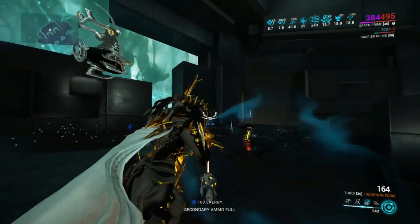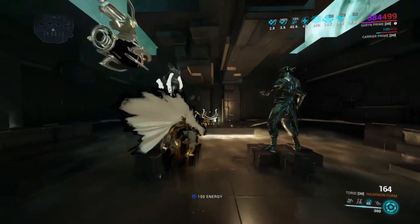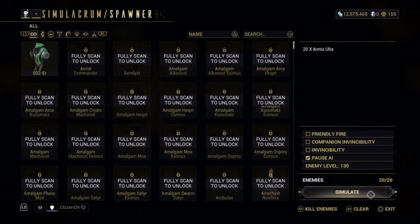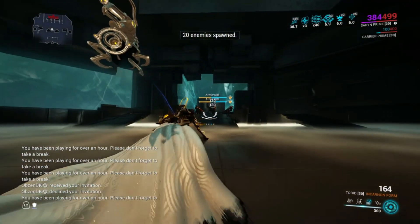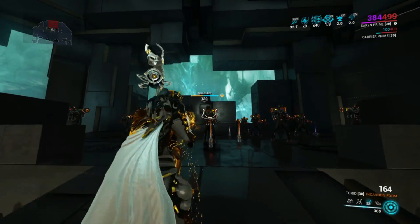So you essentially have infinite ammo and infinite Incarnant form, which will never run out until the ability runs out. Then it starts draining again, but all you have to do is reactivate Toxic Lash and boom — infinite Incarnant form.